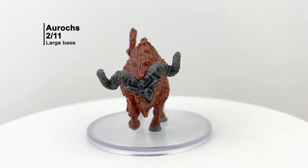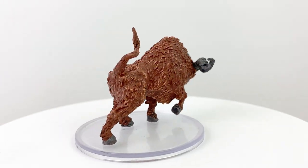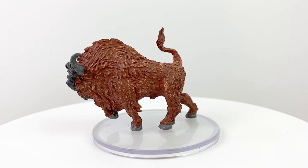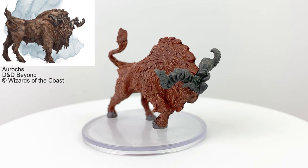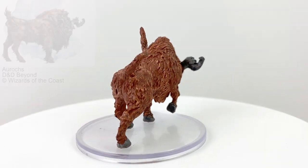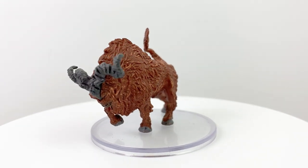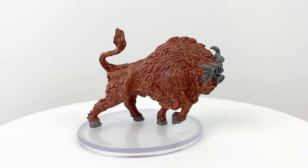Here we have an Aurox. In the orc pantheon you might know Gruumsh and Luthic, but did you know that those two had a son named Baggtru, who was the orc god of unbridled strength? This is actually the god that many of the orcs consider their patron of choice. When the mighty Baggtru needed a mount, he sought out an Aurox, which is essentially a war bull. Orcs often keep stables of these beasts to carry them into battle too. They're often considered honored members of the orc tribe, and it'll be helpful to have at least one when the orc warband comes out from WizKids. The Aurox has a CR 2 beast stat block in Volo's Guide.